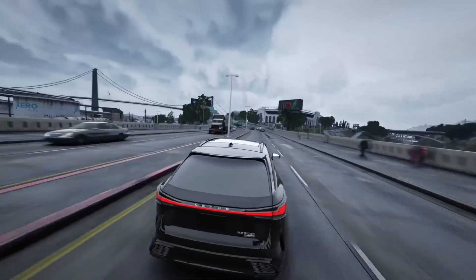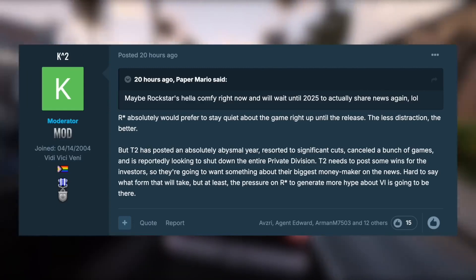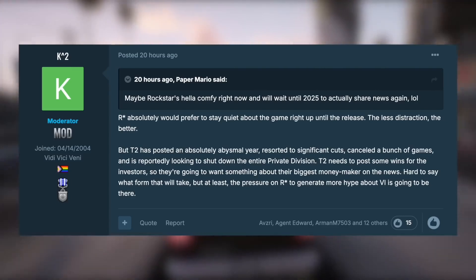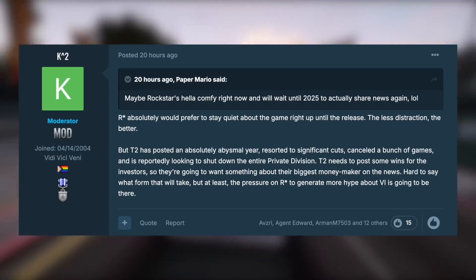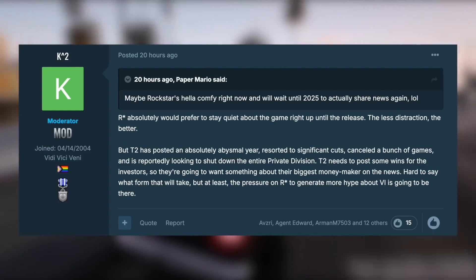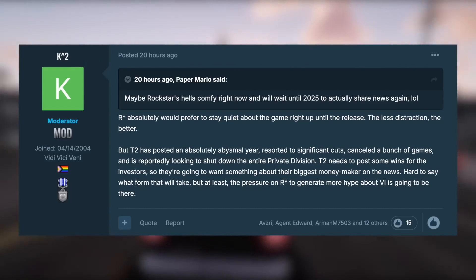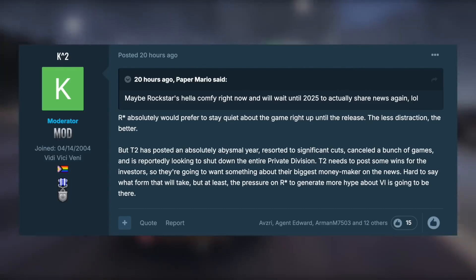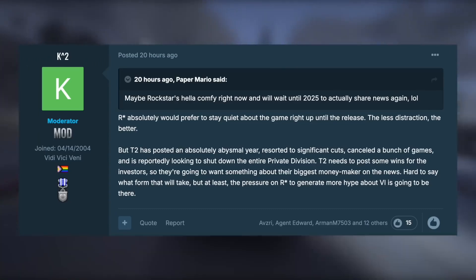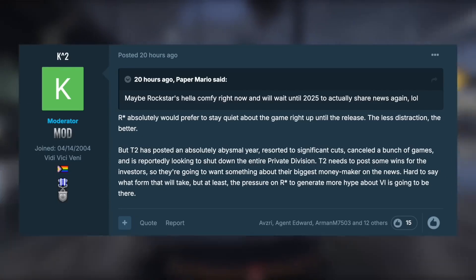On the GTA forum site, a moderator named K2 who's been around since 2004 said Rockstar would absolutely prefer to stay quiet right up until release — the less distraction the better. But Take-Two Interactive has posted an absolutely abysmal year, resorted to significant cuts, canceled games, and is reportedly looking to shut down the entire Private Division. They need to post some wins for investors, so there'll be pressure on Rockstar to generate more hype about GTA 6.